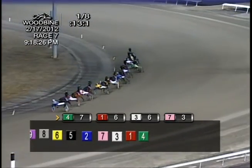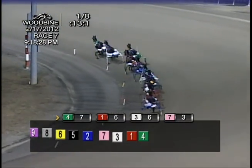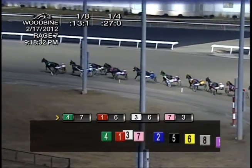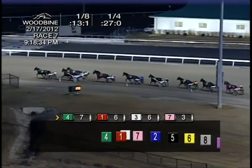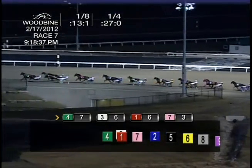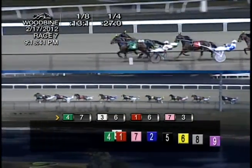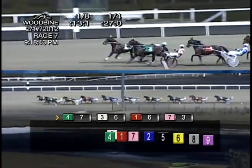In behind him comes Section Line Barak. Following that one, St. Lad's Kingpin. Then it is Shadow Baron over card. Toughest of all. And the trailer is Chaos Agent. Into that first turn they go. They hit the opening quarter of 27 seconds. They make their way into the backstretch. Your leader is Incognito, but not for long.